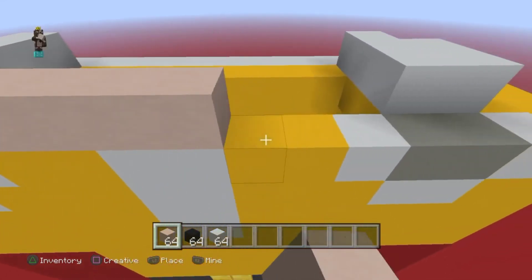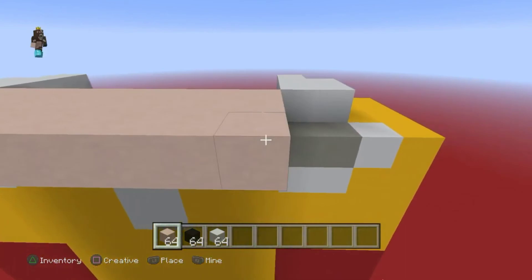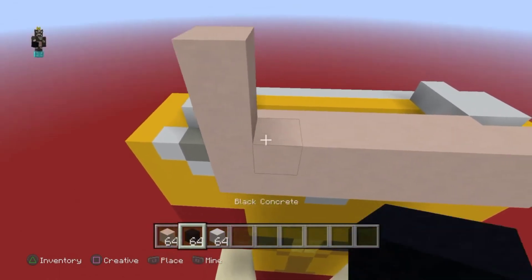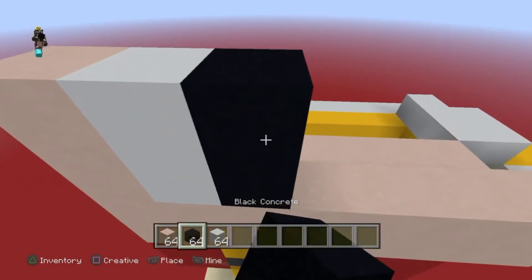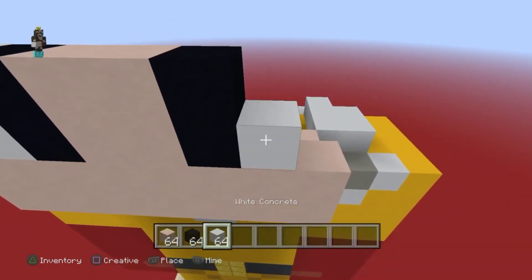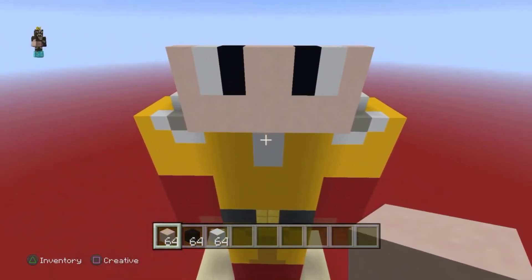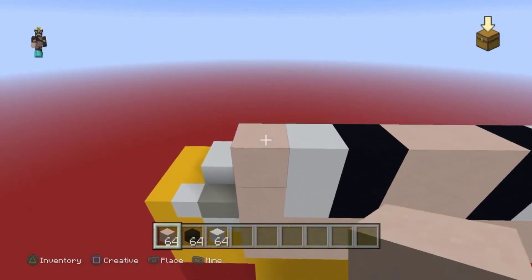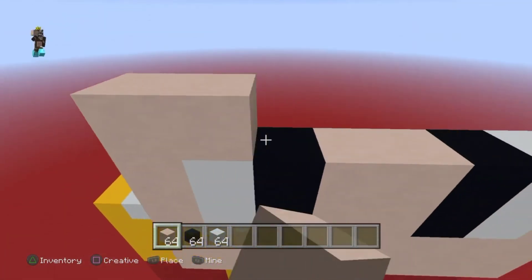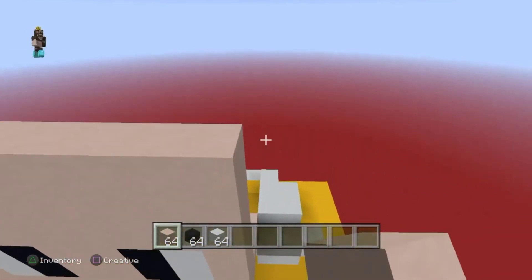Go across eight with the white terracotta like this, then extend this out by two. Put one layer of white terracotta on top, and two white terracotta right here. Then two white concrete, two black concrete, two white, two white terracotta, then black concrete, white concrete, and white terracotta. Do four layers of white terracotta total.